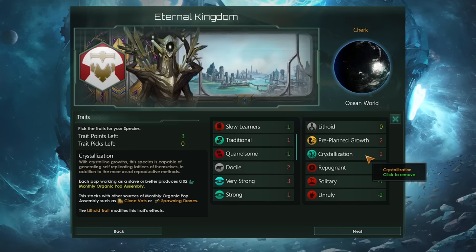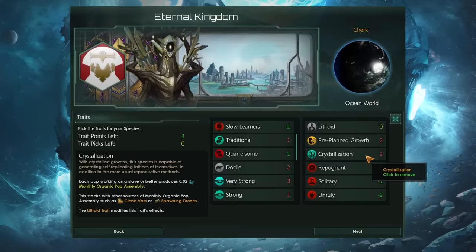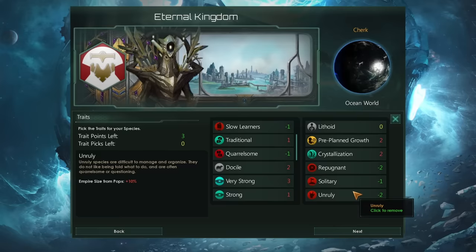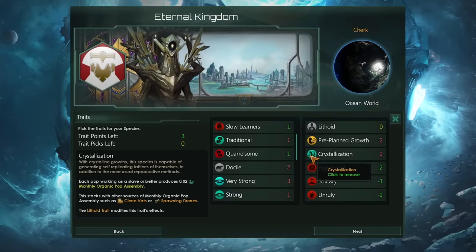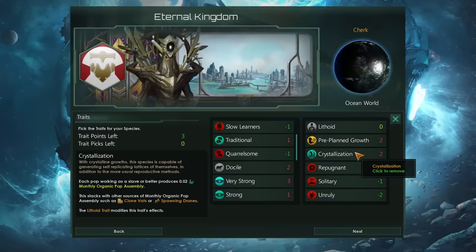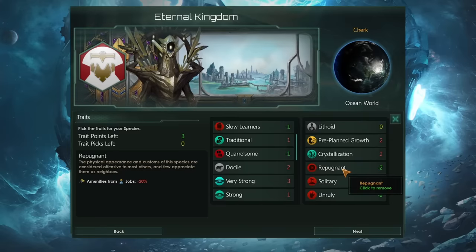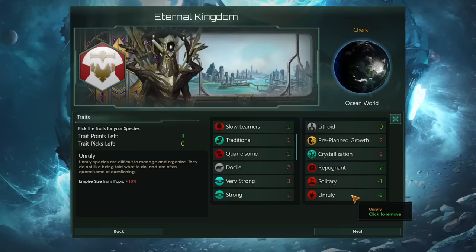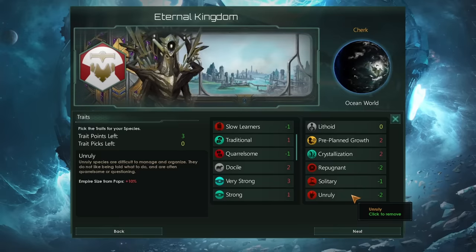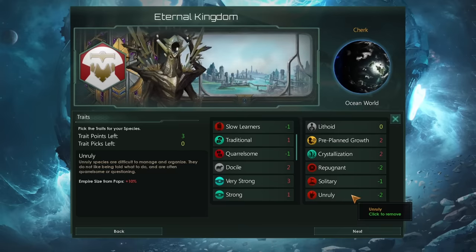Because we also get access to the gene modding technology right out of the gate, that will from day one give us plus one trait points, and that could mean a strategy where you pick additional negative traits would be very useful. Any of the regular blue traits you pick, like Crystallization, will be locked into your species until you complete genetic ascendancy and can remove positive traits. However, the Overtuned traits in yellow as well as the red negative traits can be removed with gene modding right at the start of the game, so you can actually — by adding lots of negative traits — create a species with massive genetic potential that can be modded very quickly once you start playing.